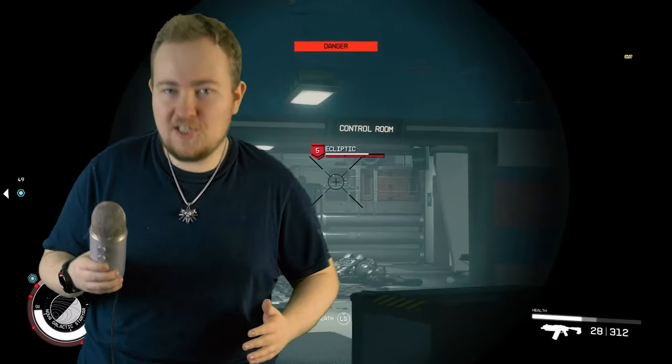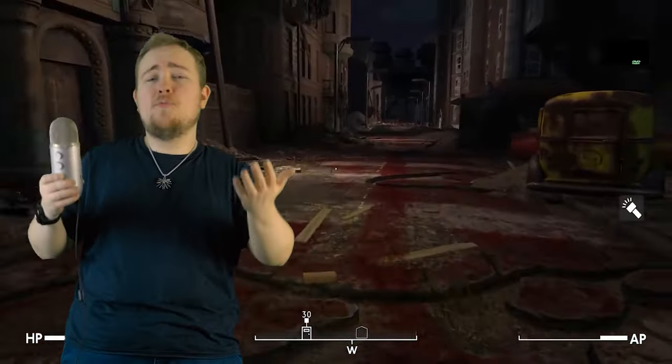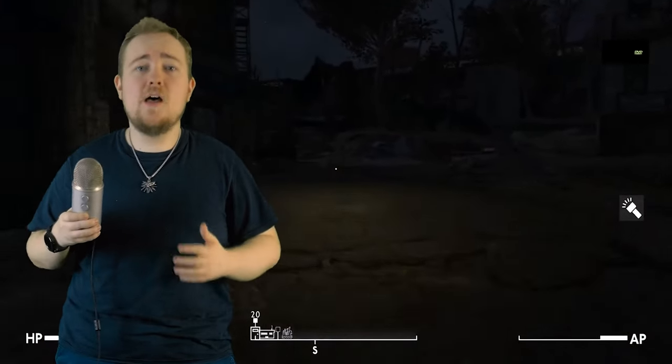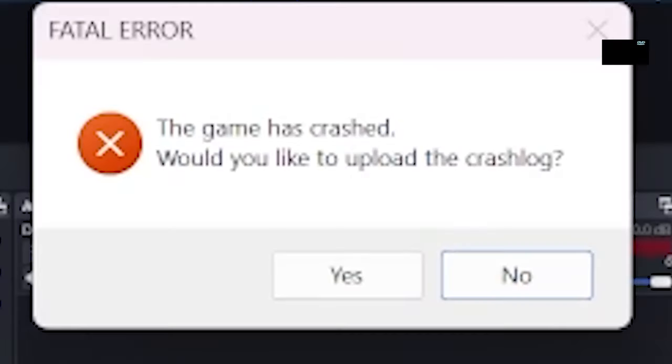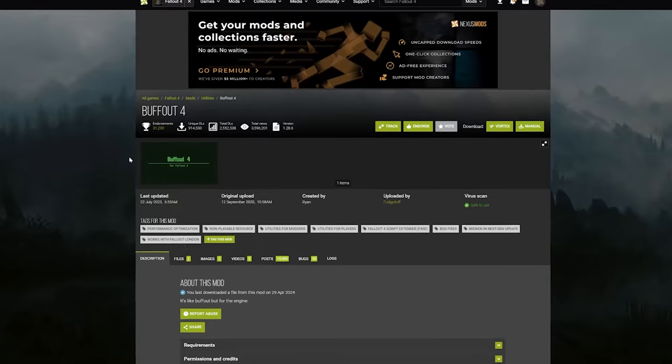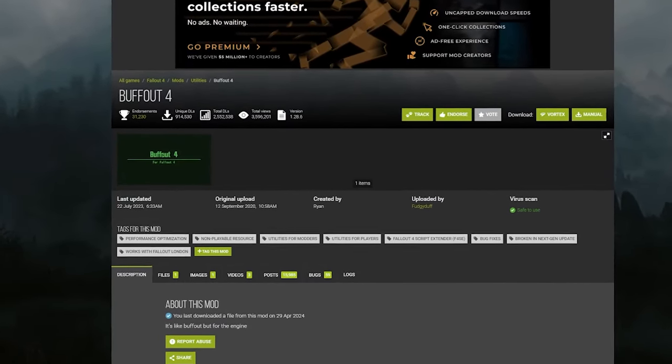Fallout 4 with its next-gen patch — they broke it again somehow. Of course the Fallout London team said let's just release it for last gen, because they literally couldn't solve the issues that Bethesda made themselves in the next-gen version. Thank you Bethesda for that — I really love you Todd. Guys, I had over 24 crashes. I'm going to repeat this: 24 crashes in my 40-hour playthrough. That's almost a crash every one to two hours, even with mods like Buffout 4 installed.